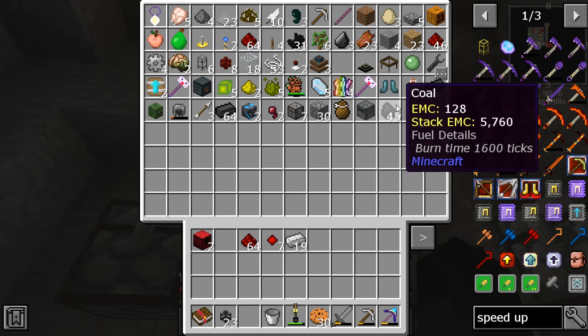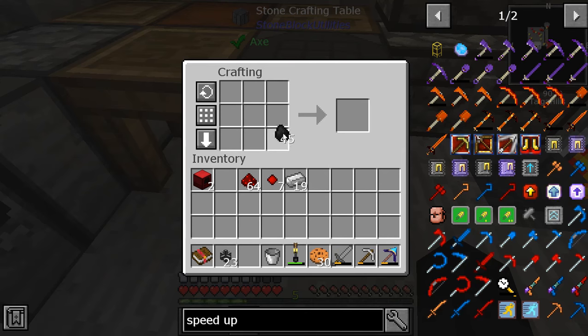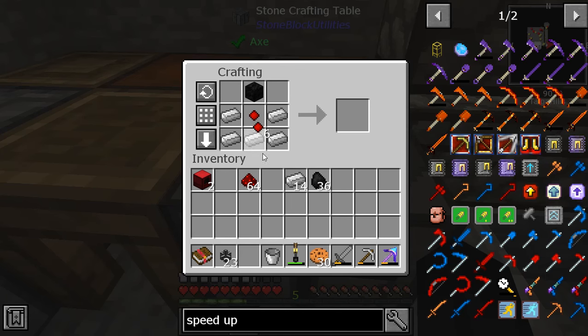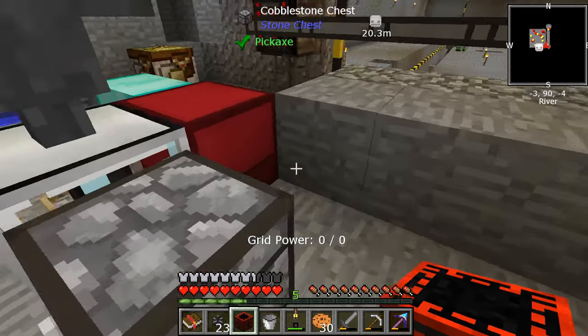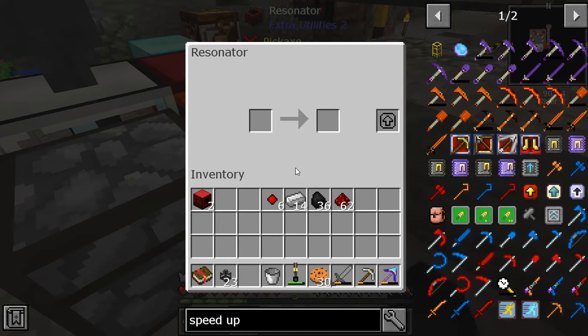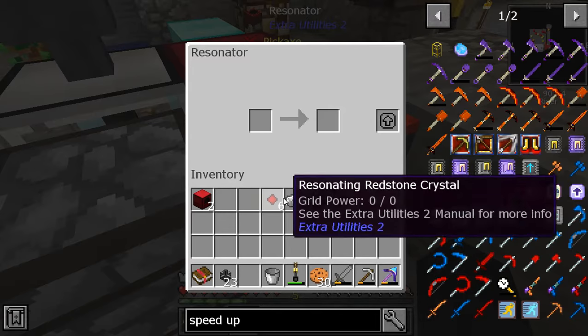I don't think you have any coal left. We have plenty of coal left. Oh, it's up there — I found some. I'm making something very special that I don't think we have already. Does this require power? It requires grid power I think. Yeah, grid power — we can get that with water mills or lava mills most efficiently. Okay, we'll start getting us grid power.